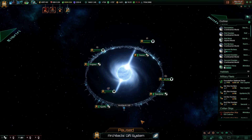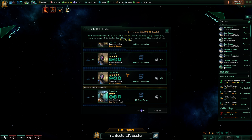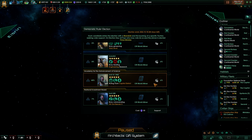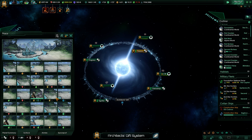I'll ignore the election for now, but I could push our current ruler. I like that influence and the naval cap increase — frontier outpost build cost and capacity. We're going to throw a little bit in for him in the ring. That's fine.